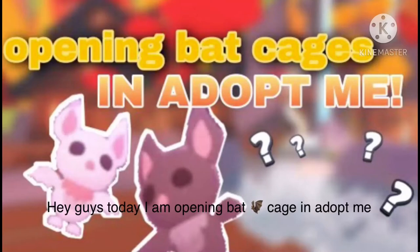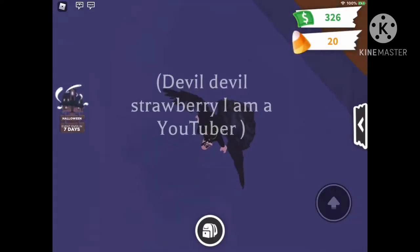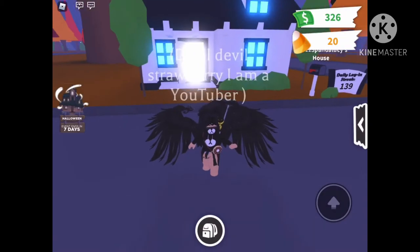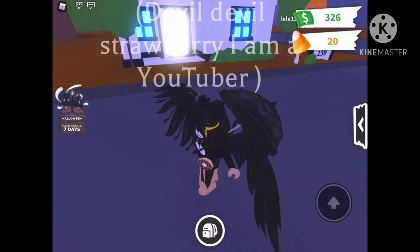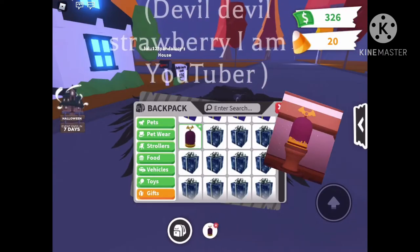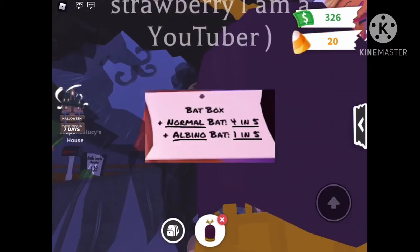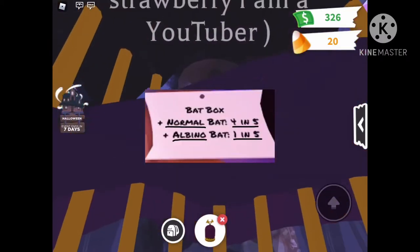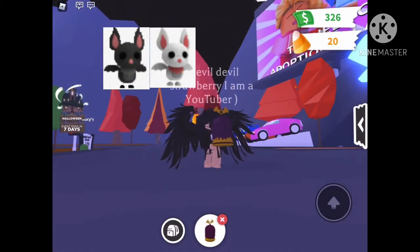Hey guys, today I am opening a bat cage in Adopt Me — sadly only one, but I'm super excited so let's get started. Okay, we have got our bat cage — you can see how they look. The 100 suites, okay, so bat box, normal bat, four and five, albino.